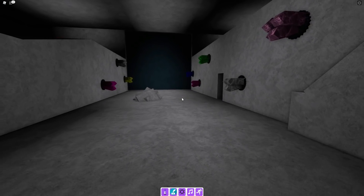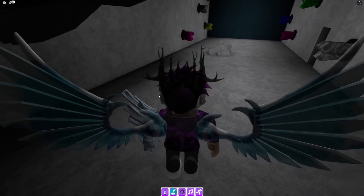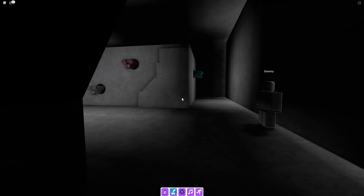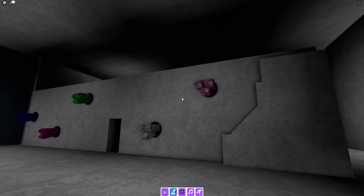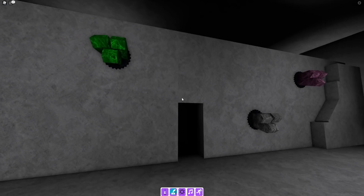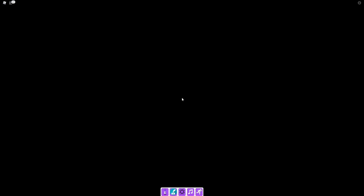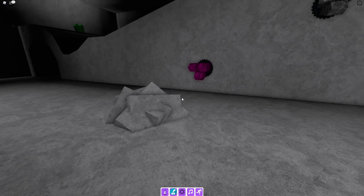Go back out of here and into here to get the fallen — the seed the fallen marker, I think that's what it's called. For the crystal marker, it's just in this room — go straight forwards and get the crystal marker. Nice and simple.